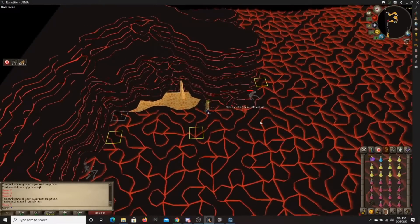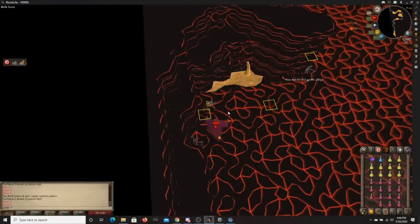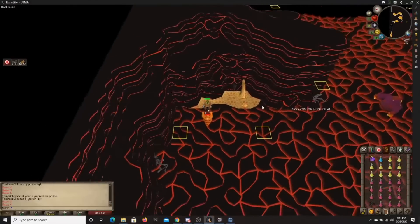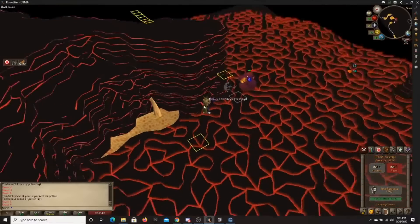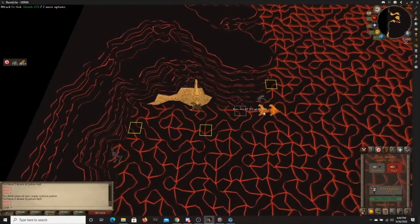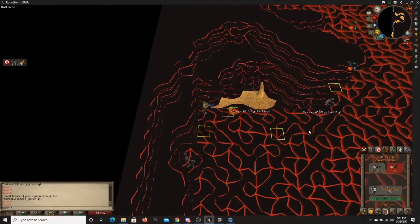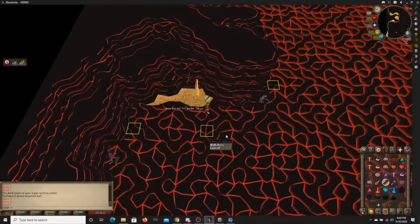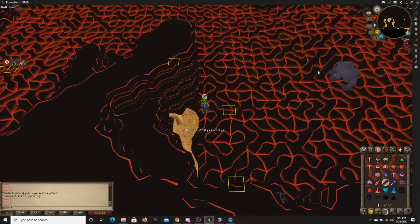Now that these first waves are coming to an end, wave seven is when the ranger comes in. This is when you're going to start needing to use your prayer for the rest of the fight caves. If this is your first time, prayer should be your number one priority. If you mess up prayer in the later waves, you could die and have wasted the past hour. So right at wave seven, I'm putting on my range protect prayer because I know the ranger is coming.